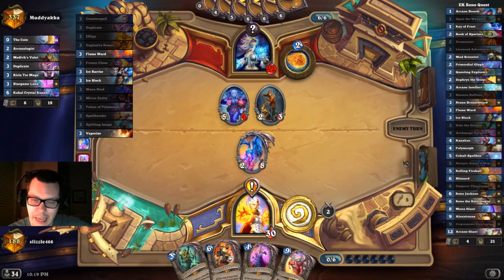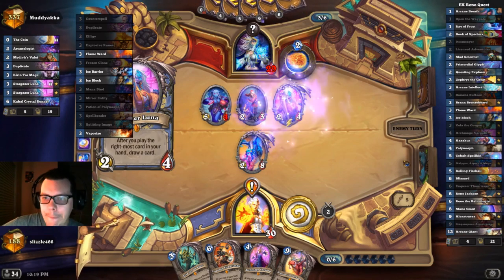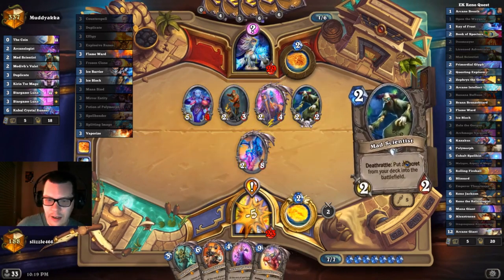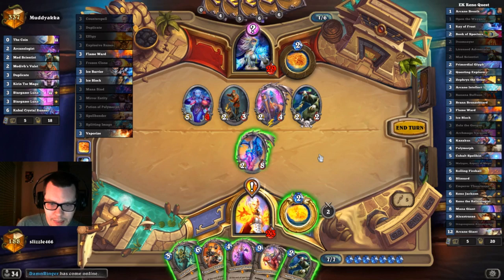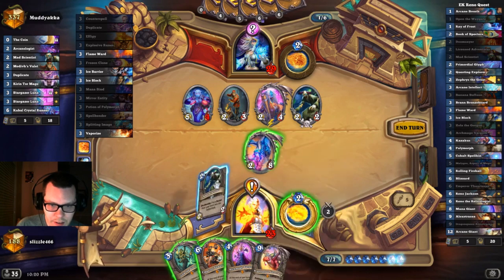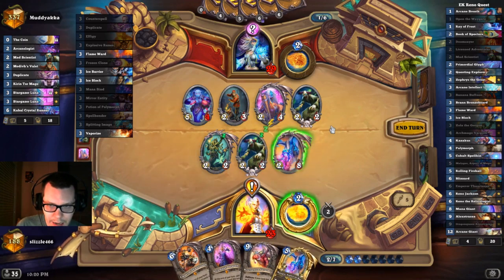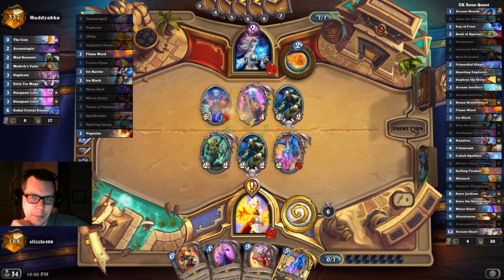Coming up into turn 7 I'm tempted to Zola my Malygos because I am running out of steam. I kind of got one card — going face makes sense. There's my Scientist; there's a 50-50 it's going to pull my Ice Block. I think we Scientist and we Zola the Malygos, just to be safe. We'll trade last. So we go Scientist, then Zola. And then I'm actually going to get rid of the 2-3 — I don't want to give my opponent a secret from their deck.